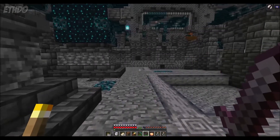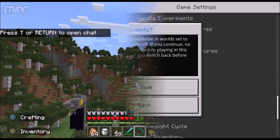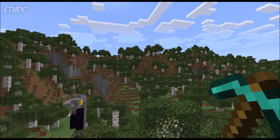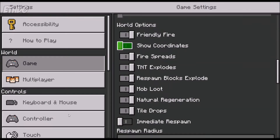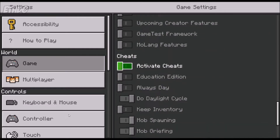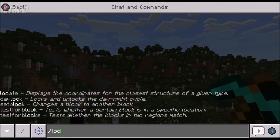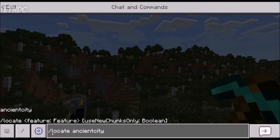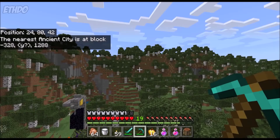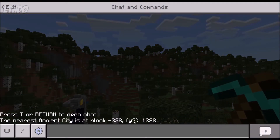This does mean that achievements will be voided on Bedrock Edition for that world, so it's up to you if you want to use this. You can enable cheats on Bedrock by pausing the game, click Settings, Game, and then scroll down to activate cheats. Make sure you have coordinates on as well. Now open the chat and type in slash locate ancient city. Note that the command has to be entered exactly as you see on screen — it is case sensitive, and if entered incorrectly, it will not work. Once you do enter it correctly, you'll be provided with the coordinates of the nearest ancient city, so you'll know exactly where to look.